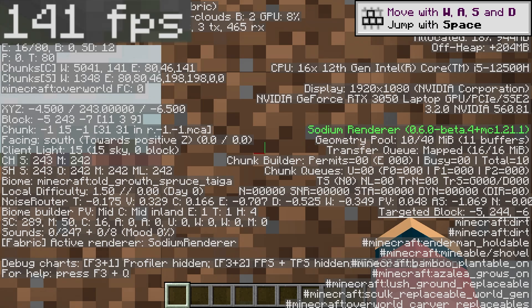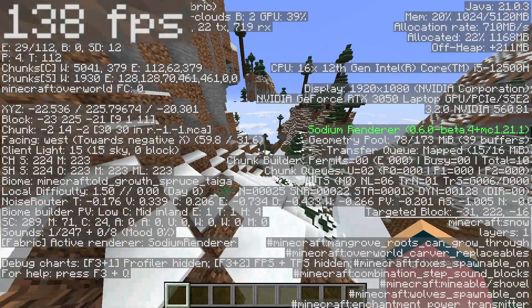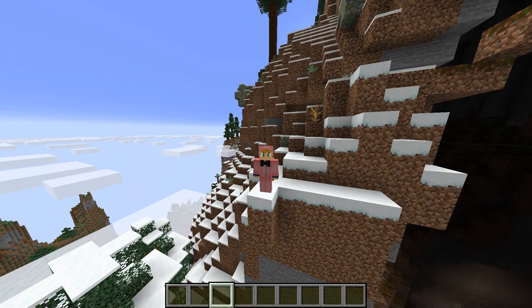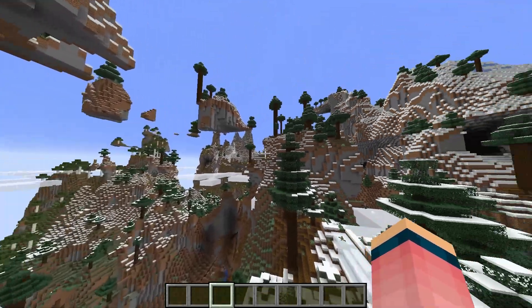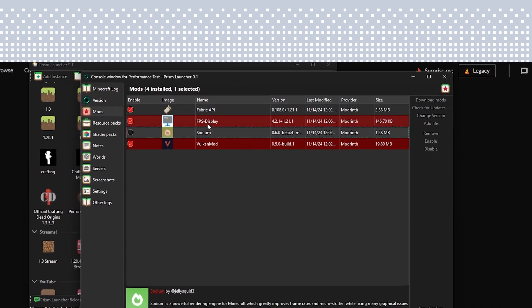Without moving at all, my fps is now at a stable 140–150. If I start moving around, my fps is still constantly above 100 and close to what it was while staying still. Sodium is giving me a stable 144 fps, which is the speed of my monitor — buttery smooth.